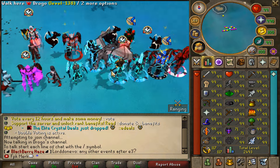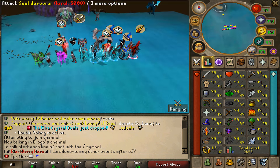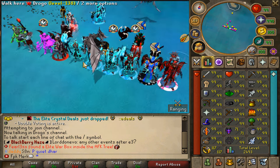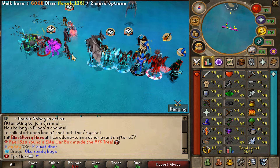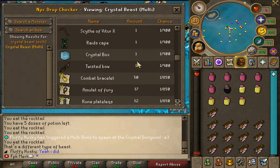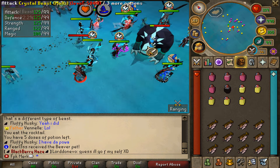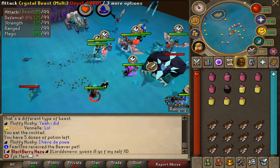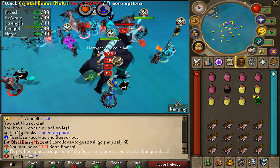We just teleported to E3 and there is going to be a crazy event here — that's the new Crystal Dungeon at Simplicity. There's a new teleport animation when going to the dungeon, which is very cool. Look at the amount of people here. A Crystal Beast has just spawned and we can get all these lovely loots from it. The Crystal Beast has been killed and we got some Morrigan Javelins, upgrade tokens, and other items.